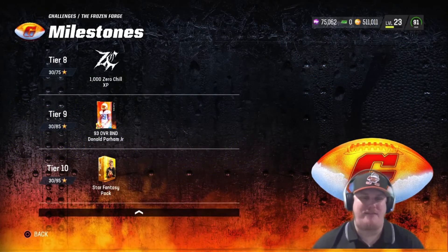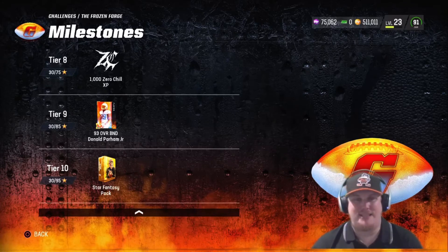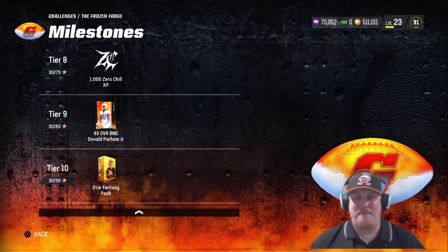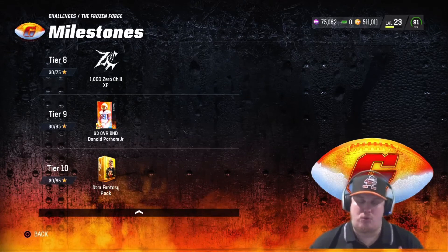And the final reward at 95 stars is going to be that star fantasy pack. So an opportunity for three packs, a 93 overall player, as well as 5,000 Zero Chill XP. Let me know in the comments — are you excited for the Gridiron Forge's return? Hopefully this means every month we get a new Forge. I'm interested to see what EA does with the Forge, as last year it was a beautiful way to earn players and earn some coin to build your squad.